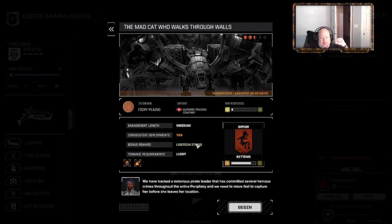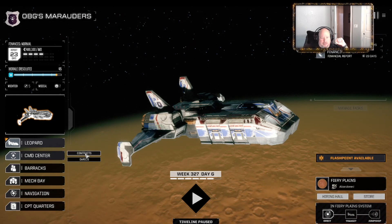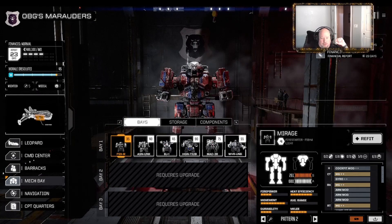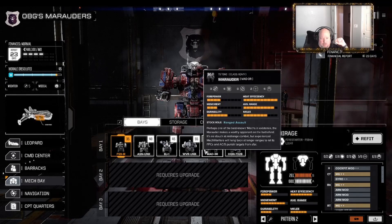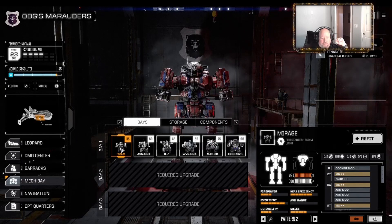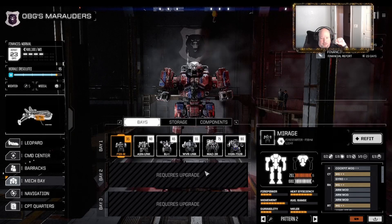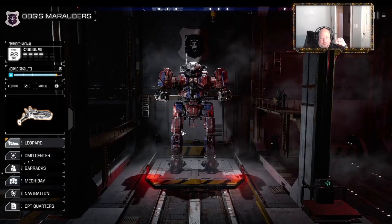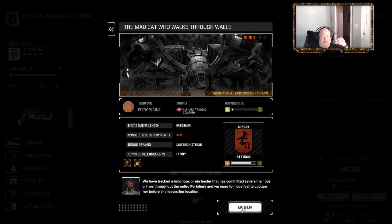This is a 210-ton mission, so to fit under 210 tons - we decided these two together were 130, leaving us with 90 left. So we go Blackjack and Firestarter - so it's Firestarter, Blackjack, Wolverine, and Marauder. I'll play around a little bit when we get in there and see if we can fit something different. Alright, Flashpoint time - the Mad Cat who walks through walls.